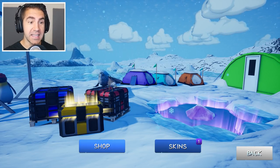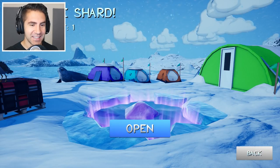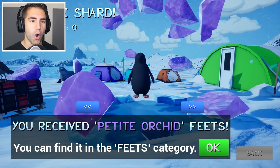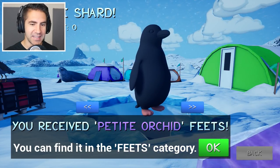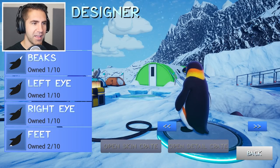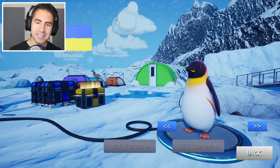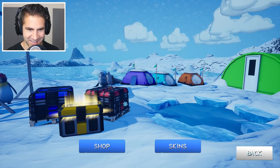Load out this — we're going to load this guy out. Skins — open detail crate. We get crates. It's like penguin Fortnite flying or something. We're opening crates — you receive petite orchid feets; you can find it in the feets category. We got feets! We'll put them on. Flinguin is the only skin we have. Petite orchid — we got some purple feet. Actually it looks like regular skin, kind of weird.